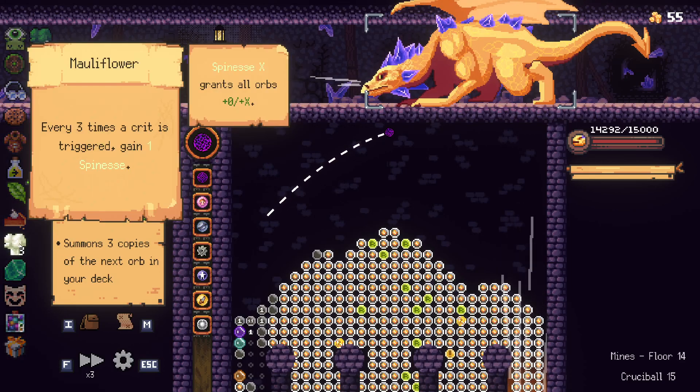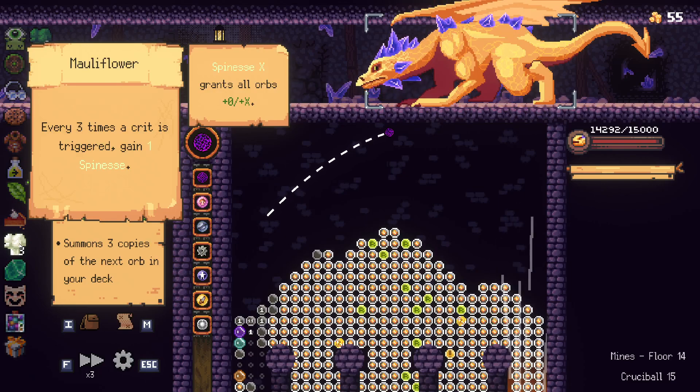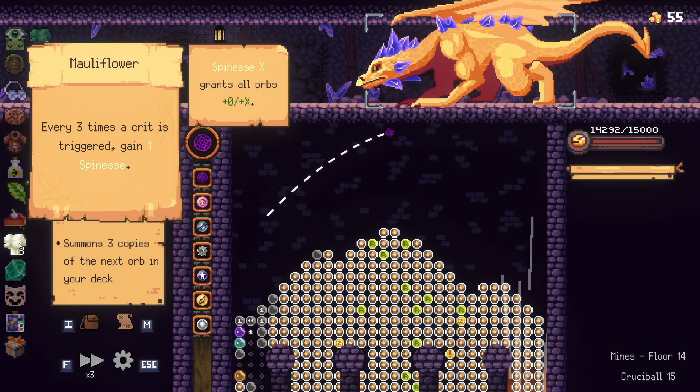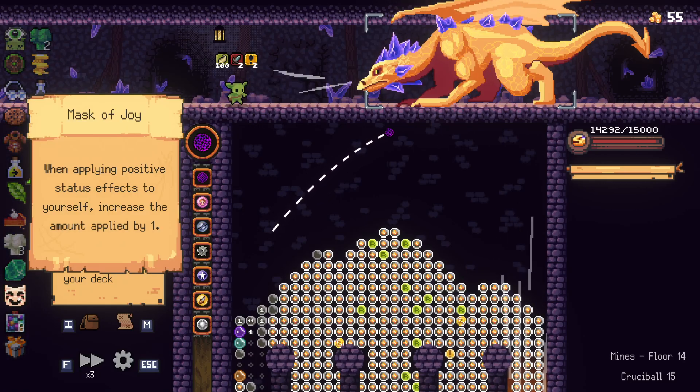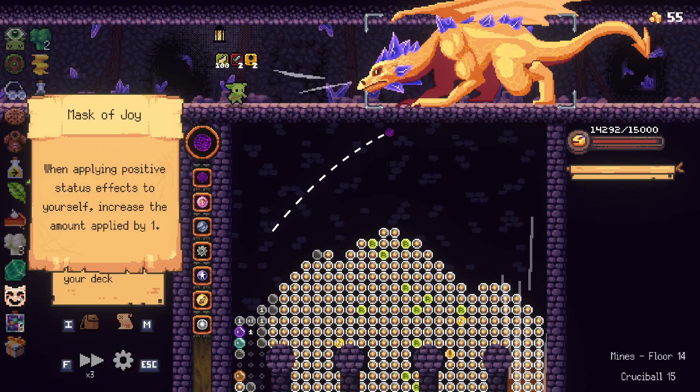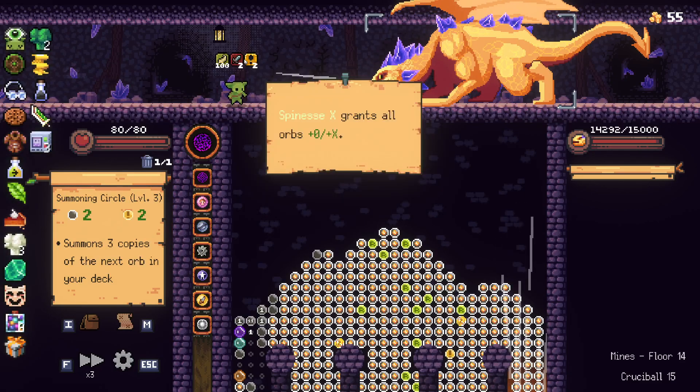And then that goes with Mala Flower, which is a new relic. Every three times a crit is triggered, you gain one Spinesse, which is phenomenal. And that Spinesse is even more increased by Mask of Joy, so I'm getting plus two Spinesse for each one. You can kind of see the marker up here.